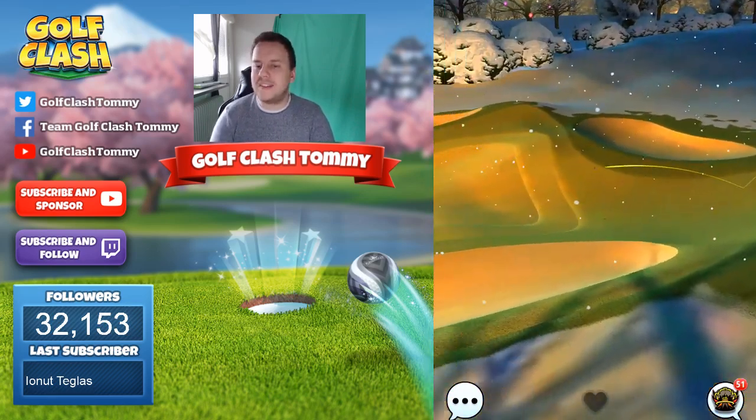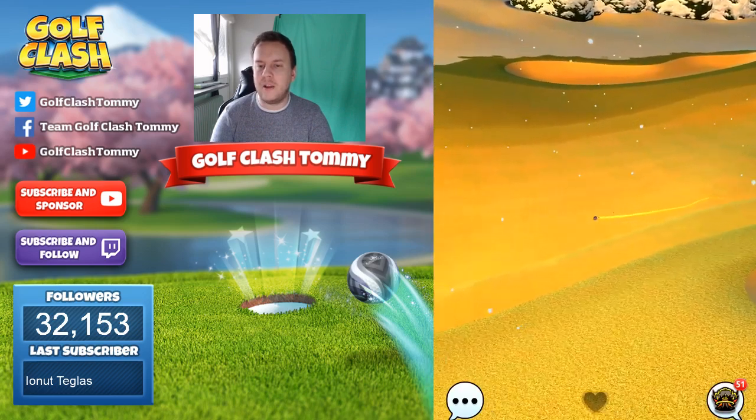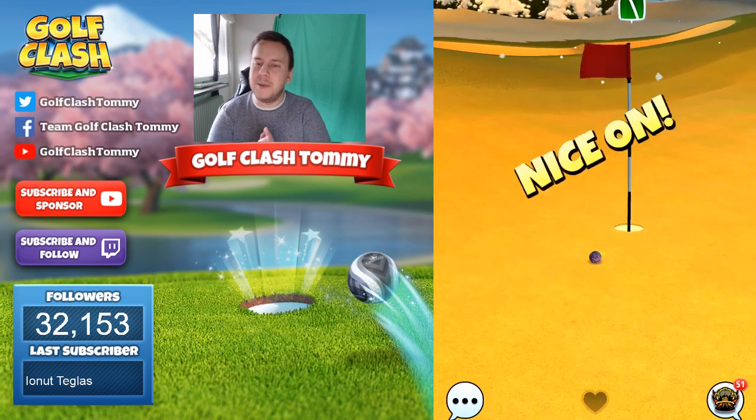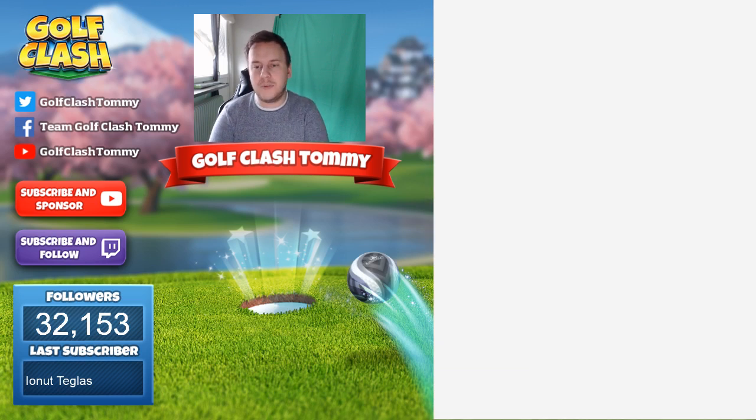You would rather miss right than miss left. So if you feel uncomfortable with the side spin, use one bar of side spin to the right. In crosswind, decide whether you play with a wood club or a long iron. The only thing you need to change with your long iron is the spin — you cannot use more than two bars of backspin in crosswind, in my opinion.